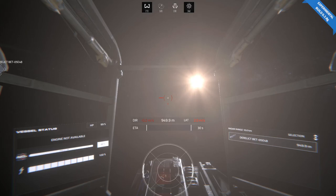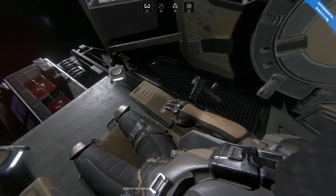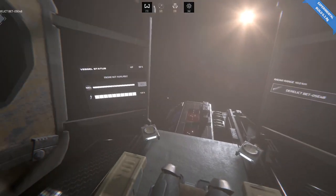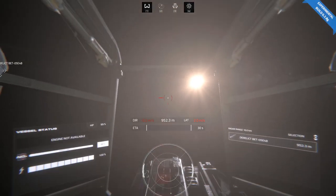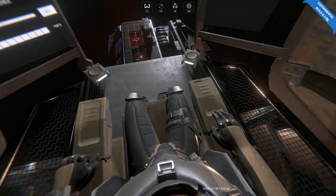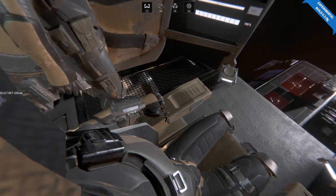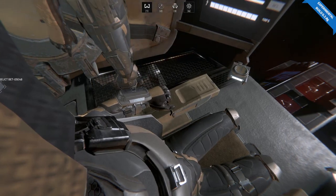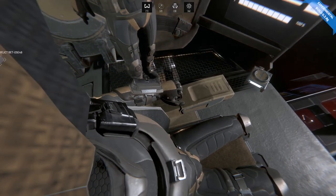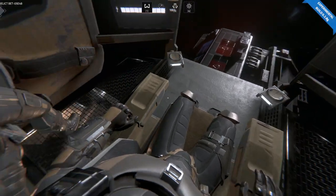If I hold the alt key, I can look around. I kind of liked the old method of defaulting to just looking around and then having to click to navigate, but I kind of didn't like that either. I think you're more just used to it. There's something real about getting into a seat and just being able to look around and then kind of having to reach out and grab the controls. Speaking of which, there are no controls.